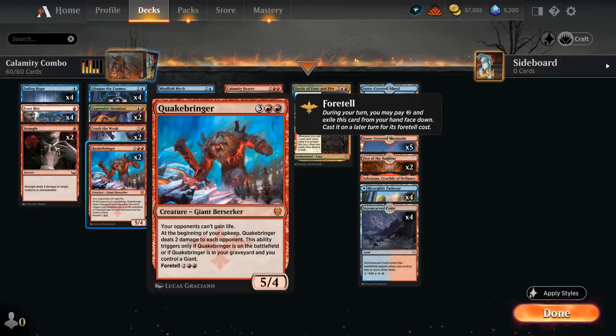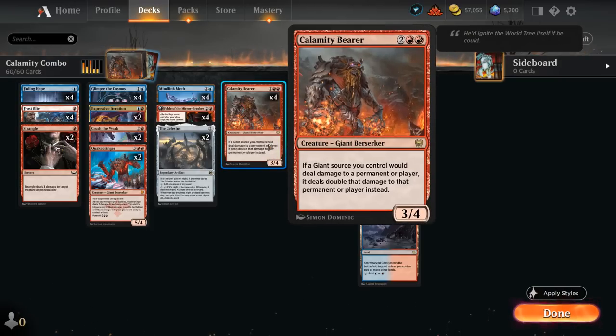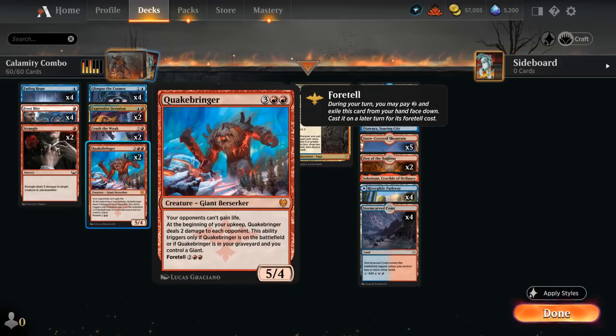Quakebringer is a 5/4 giant that says opponents cannot gain life, and at the beginning of our upkeep it deals 2 damage to each opponent — this triggers if Quakebringer is on the battlefield or in the graveyard while we control a giant. It also combos with Calamity Bearer: the bearer doubles Quakebringer's damage, meaning 4 damage out of the graveyard instead of just 2.